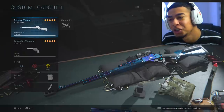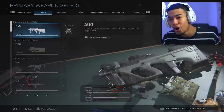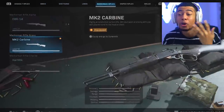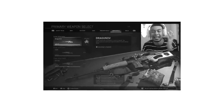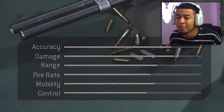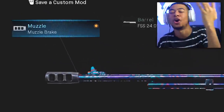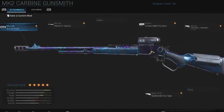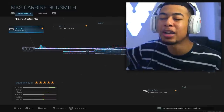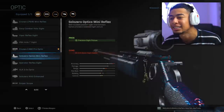I've done the strongest class, I've done the fastest class, and now it's time to do the most accurate class in this game. It's with the MK2 Carbine. Out of all the weapons, the MK2 Carbine is the most accurate weapon. I did all the attachments to make it as accurate as possible, and all these attachments you see right here make this weapon even more accurate. Look at that green bar for accuracy - it's basically full, it's insane.